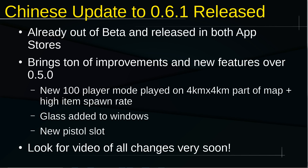First up, we'll talk about the Chinese update to 0.6.1, which was released last week. It's crazy because it's already out of beta, and it was released on both iOS and Android. I do have it on Android and I will be playing it, so I'll show you some of those new features. Basically, it's a ton of improvements over 0.5.0 or 0.5.1, which is the patch that China was on. Globally, we're on 0.4.0.